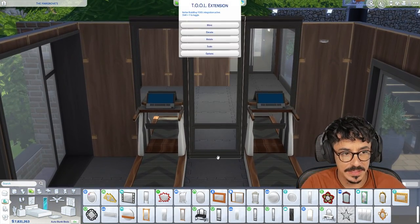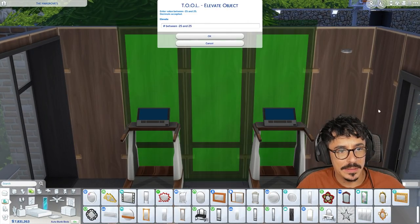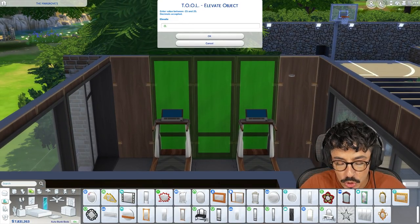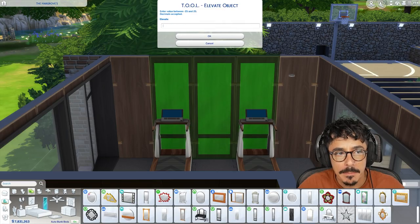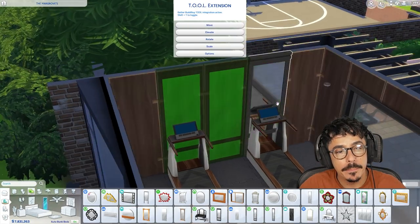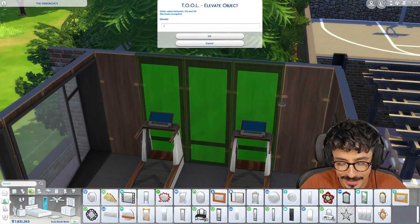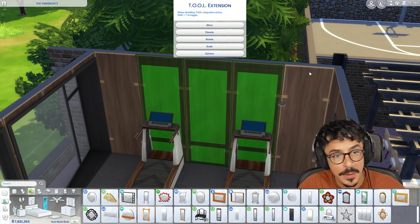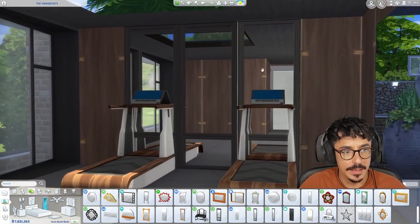I'm going to have to move these down with a tool mod because of the platforms - these mirrors kind of stick up a little bit. Minus 0.05... you bastard. Minus 0.02. That might be okay - no, it's not. Minus 0.03 just to be safe. Is it still going to poke out the top? No, it's not. Fabulous. We've done that - stunning, lovely, gorgeous.